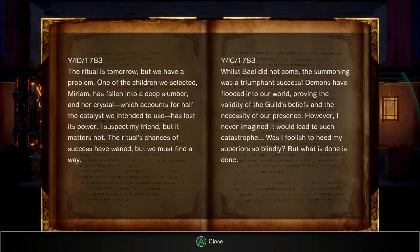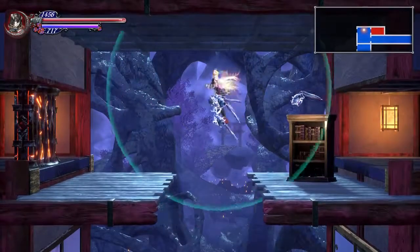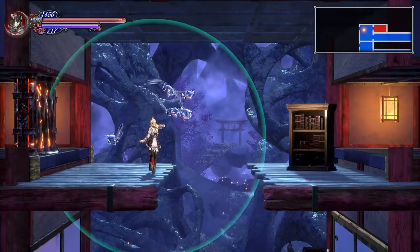Whilst Baal did not come, the summoning was a triumphant success. Demons have flooded into our world, proving the validity of the guild's beliefs. However, I never imagined it would lead to such a catastrophe. Was I foolish to heed my superior so blindly? But what is done is done. Yes, you probably were foolish.